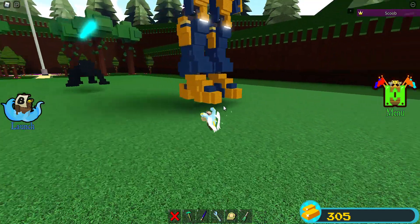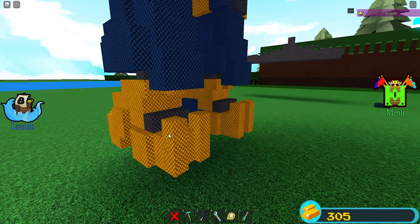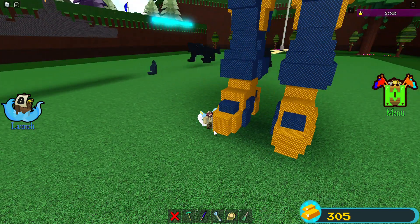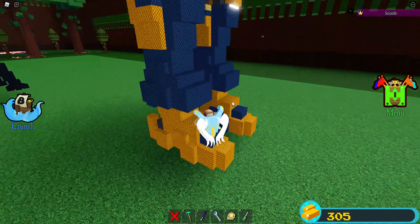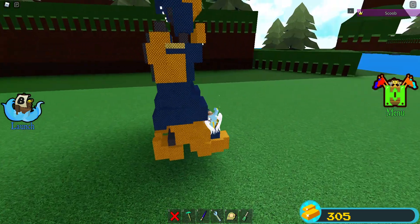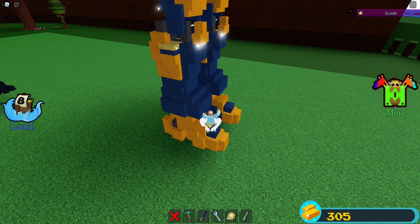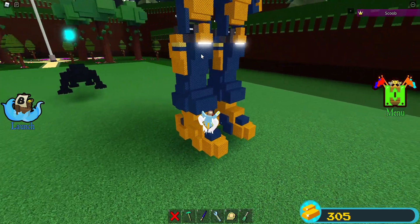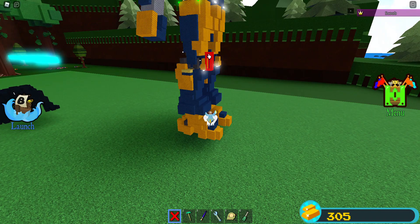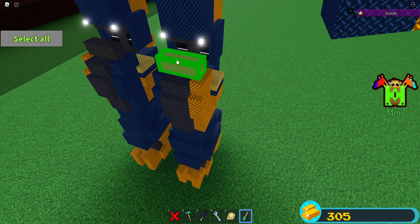I'll go over the physical features first. You can see just a little bit of Cherno Alpha here because Cherno has these little things, and some cool paint patterns. Here we've got a really weird looking leg, and Striker Eureka has these little marks here and here too.